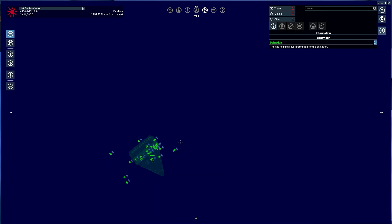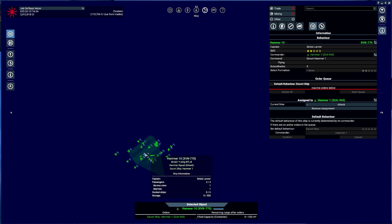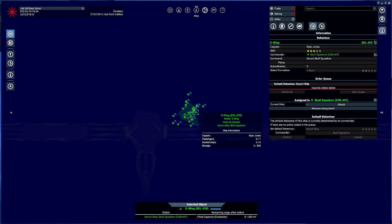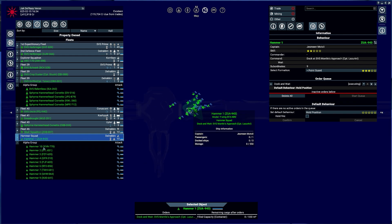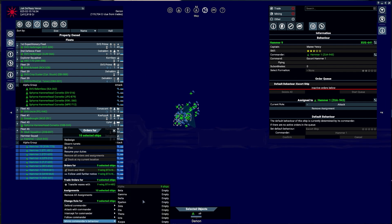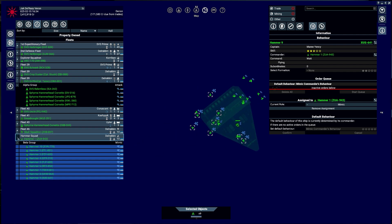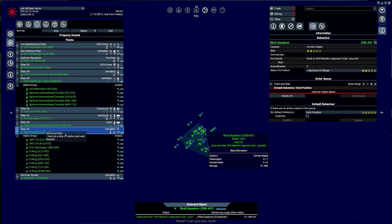You guys are struggling with docking and I'm not sure why. That's why — let's grab Hammer Squad and change all of you to Mimic so you can dock as well. Since the commander isn't attacking, they're just chilling — they're not going to do anything. But since I set it to mimic they will dock. I need to do the same with Skull Squadron.